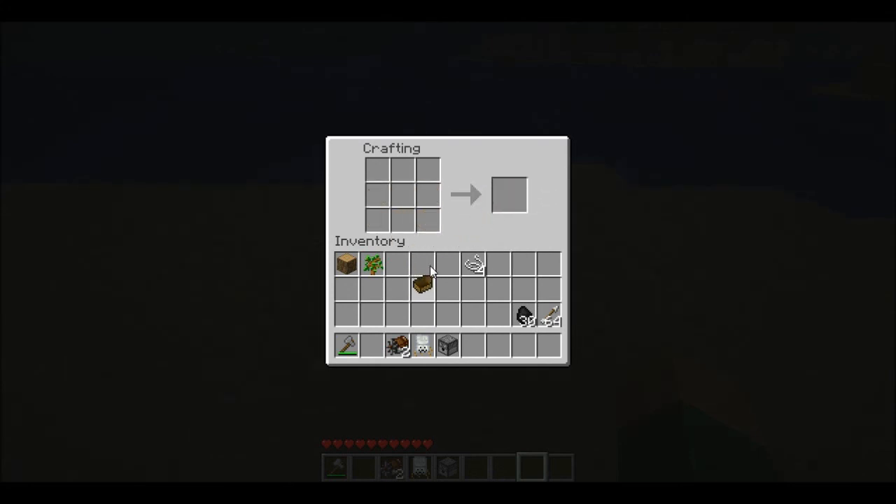Then you need a boat and four string — sorry, forgot about the string, you also need that. So: balloon at the top, engines on the sides, dispenser in the middle, boat at the bottom, and string in each corner. And that makes an airship.